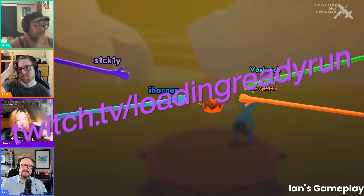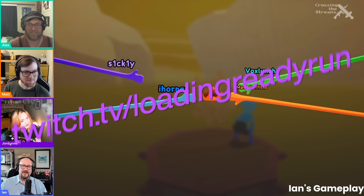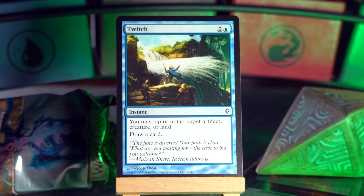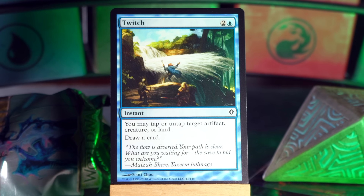Twitch.tv slash LoadingReadyRun — we run it like a small TV channel rather than your standard stream. Anyway, it's two and a blue for an instant. You can tap or untap a creature, artifact, or land — not in the order that I said them — and also draw a card. Sure. Next.